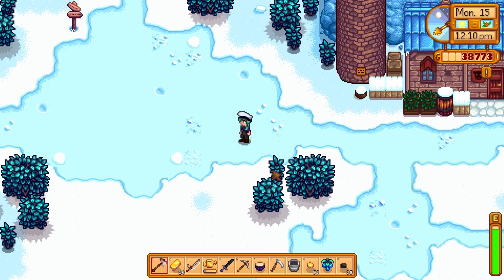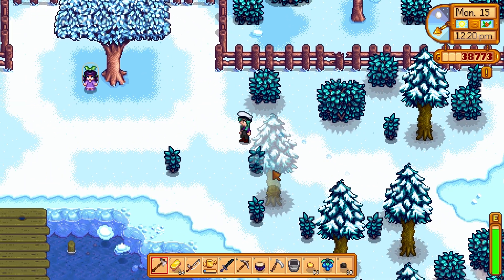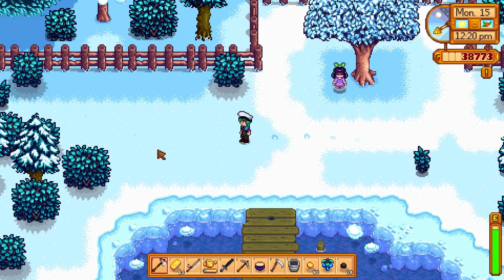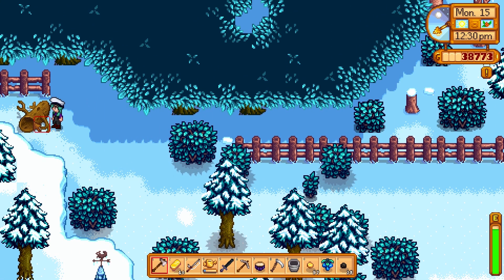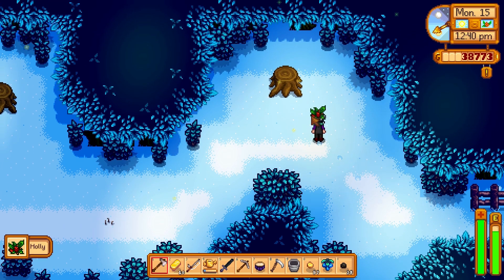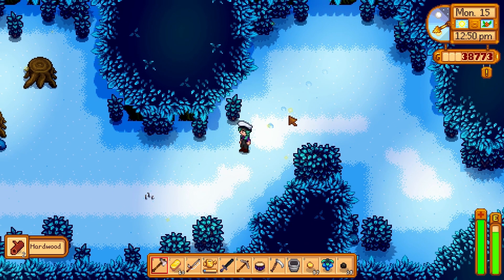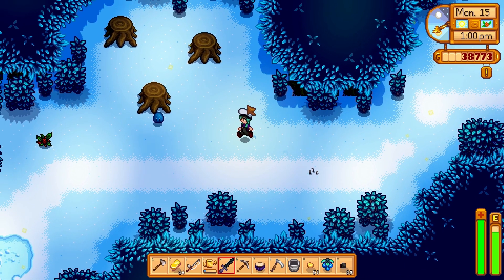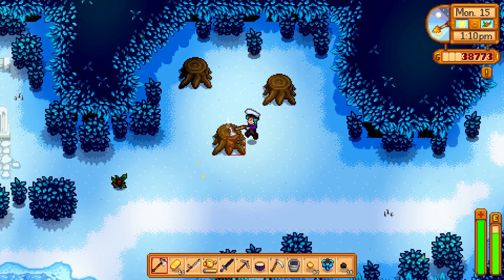There's a thing back here that I want to do, because we had our axe upgraded. I did know about this — I have played this game through to the second year. This log we can finally break and go to the secret magical place back here, which has loggy stumps and also slimes.